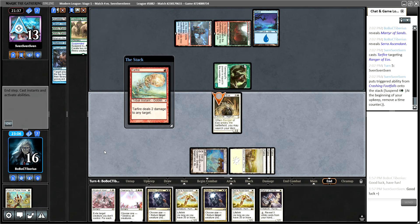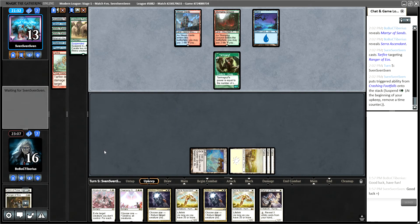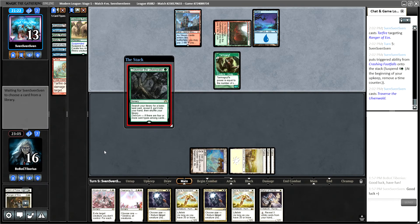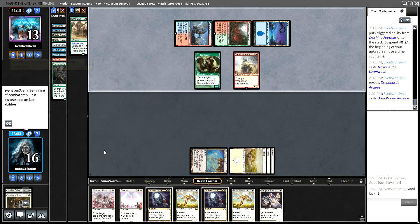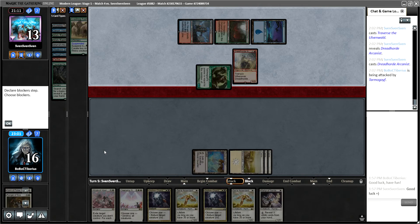They Tarfire our Ranger of Eos, which does make Tarmogoyf pretty terrifying. Perhaps should have gotten two Martyrs here. Traverse the Ulvenwald for our opponent — they do have Delirium, so no problem there with whatever they want to fetch. They get a Dreadhorde Arcanist and play it right away. So while they're tapped out, we are going to Wrath them.